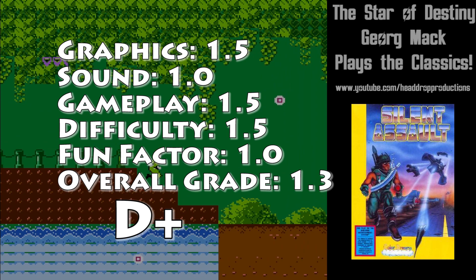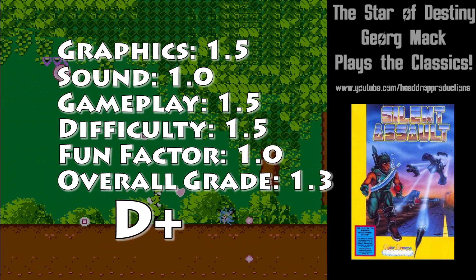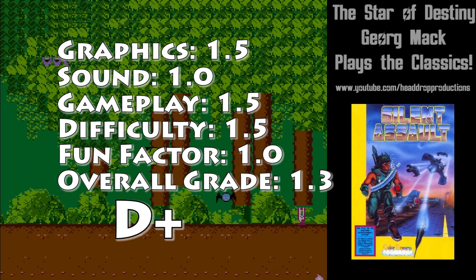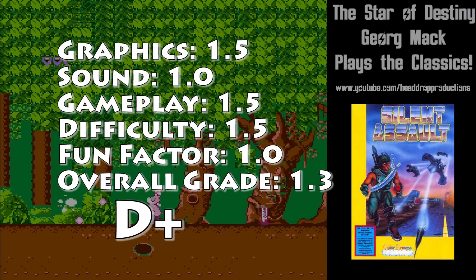Overall, Silent Assault earns a 1.3 and gets a D+. Joy Van and Color Dreams bring a game that technically works, but it totally isn't something that is necessary to play.